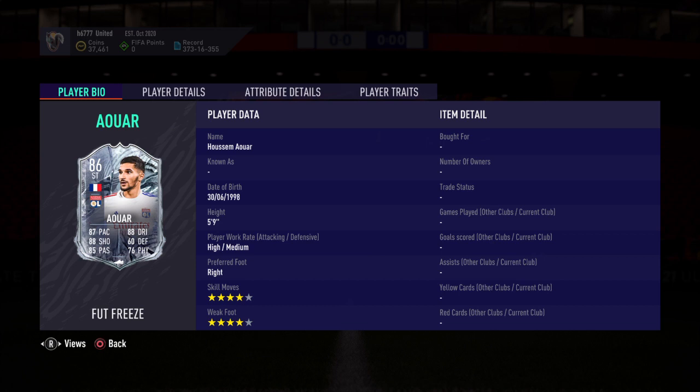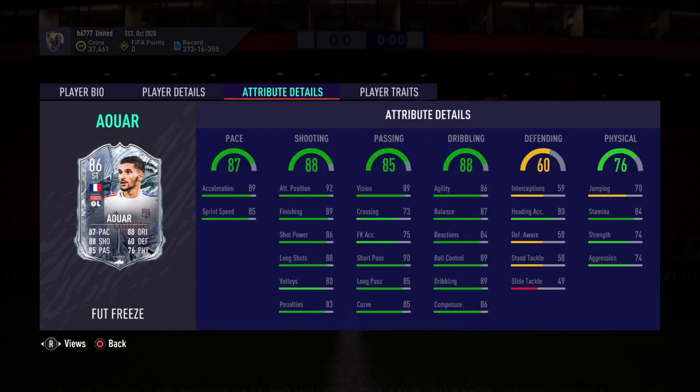86 rated striker, preferred foot right, high-medium work rate, 4-star skill moves, 4-star weak foot. So everything's good there. Pace 87, good sprint speed, finishing is excellent at 89, passing's good as well for a striker, dribbling's good. I really think that if you popped a Hunter on this card it would be absolutely insane. So anyway, let's get into the solution and just see how much it's going to cost.